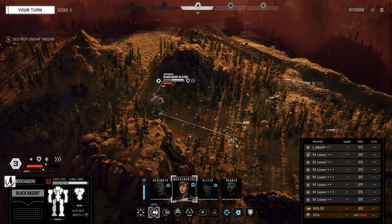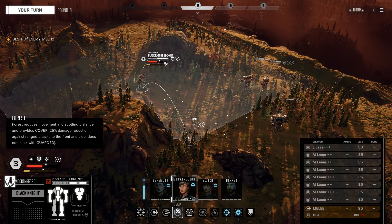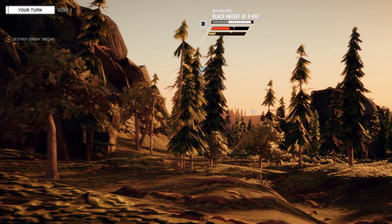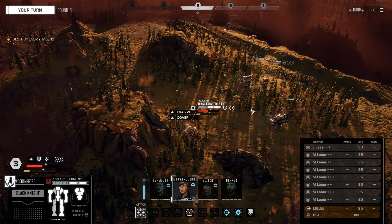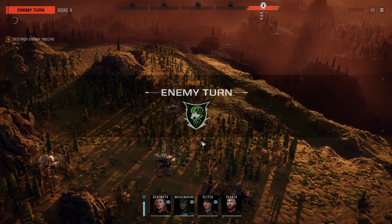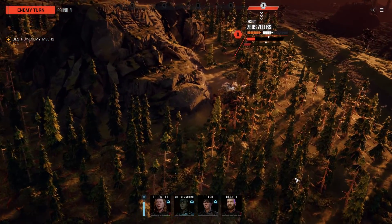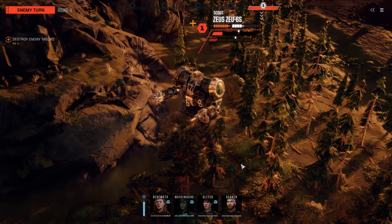We are going to employ a slightly different strategy, which is more risky. What I'm going to try to do is incapacitate the pilot by causing damage consistently. What you'll notice I'm doing here is building a lot of evasion, moving my units around and bracing them, giving them a chance to stand back up.